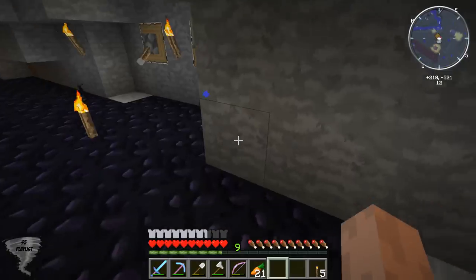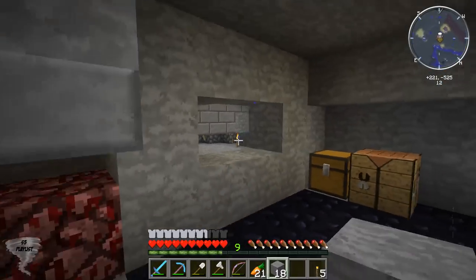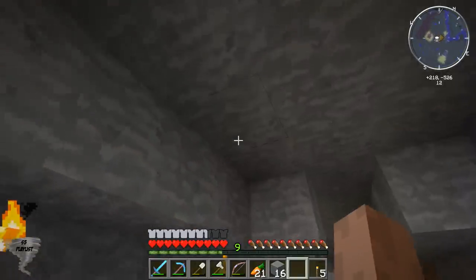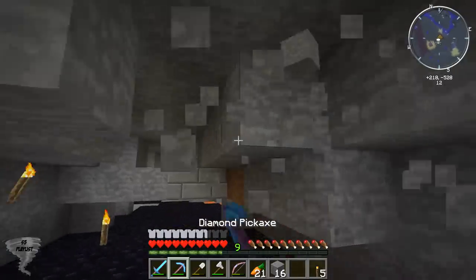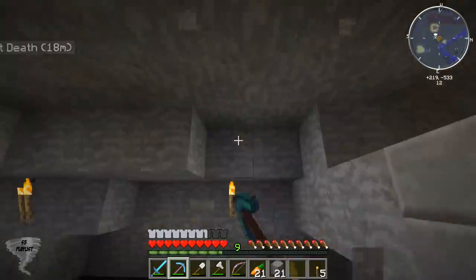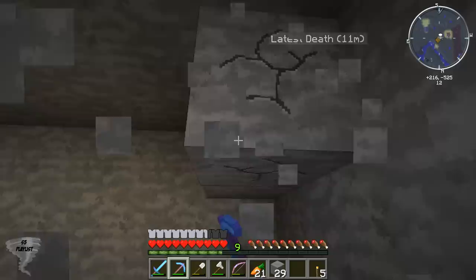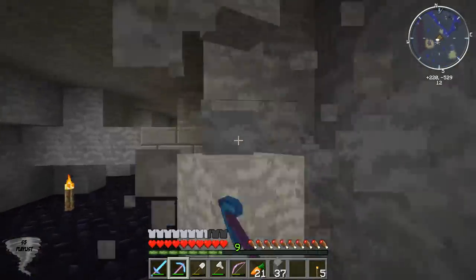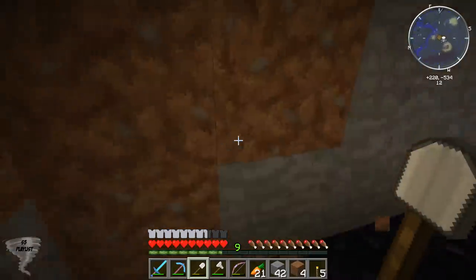I don't think this wall right here is necessary. I also enchanted a pick off camera — there's no clip. I enchanted that pick off camera and now I have Silk Touch which is awesome. I'm gonna combine that pick with a couple of my others eventually. We've got quite a bit to work with here.